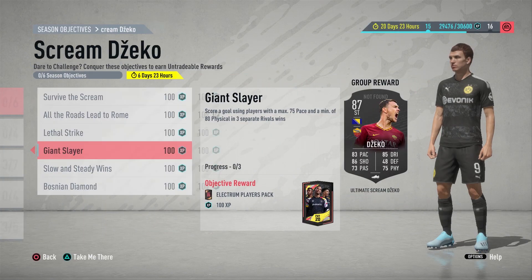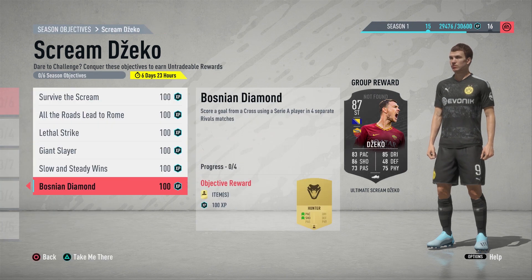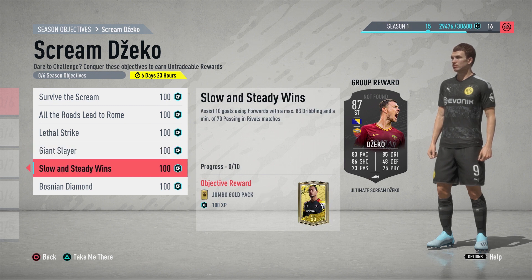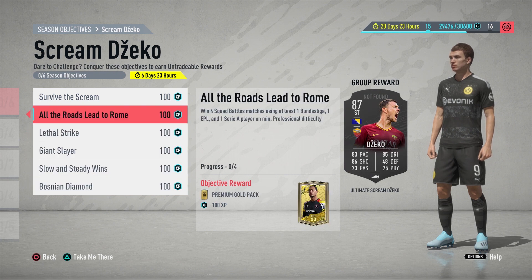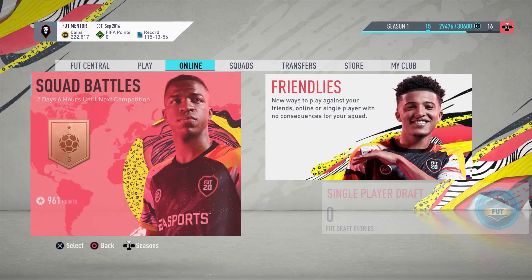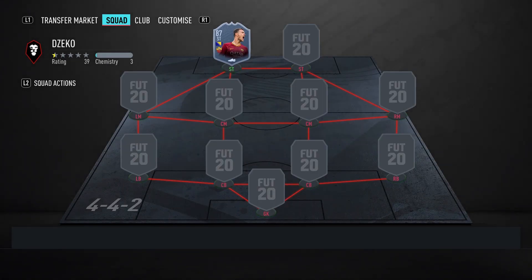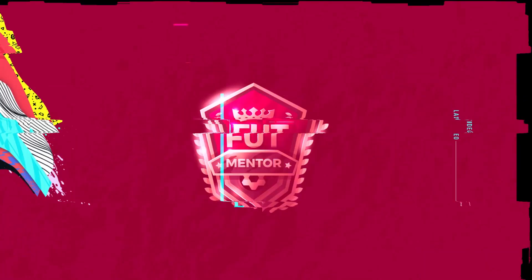Giant Slayer and Slow and Steady Wins is where you'll mainly need assistance, so if you have some spare time over the weekend you can definitely think about getting this card. It's an 87-rated free card — even if you're not going to use him in your team or as a super sub, you can still put him in the club. You never know when he's going to be useful in an SBC, a guaranteed Team of the Week, or something like that. If you need any other help, DM me on Twitter or Instagram or comment below and I'll get back to you. Thanks for watching, hope you enjoyed, and I'll see you next time.